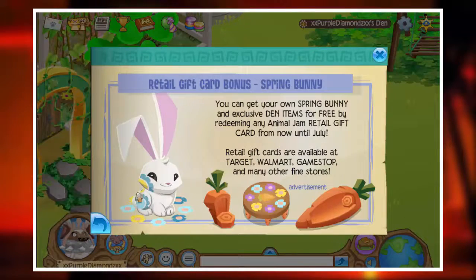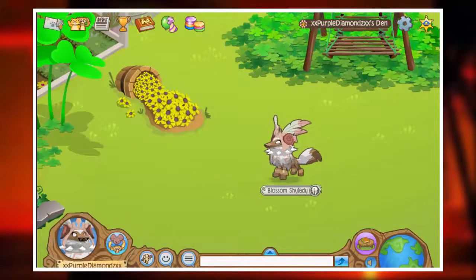Let's have fun on a sweater. And this same bunny, it's also better — from now until July. So basically, two months until you can get that.